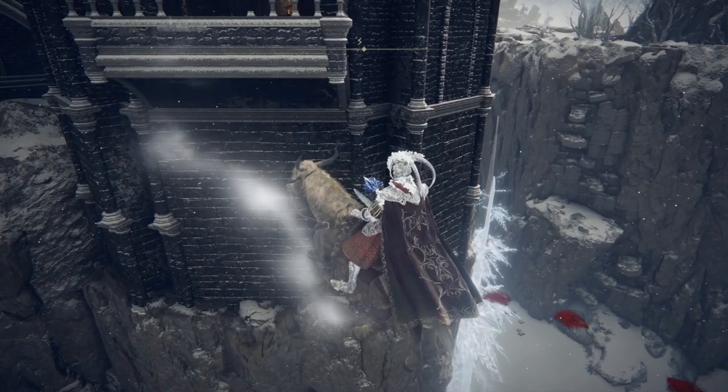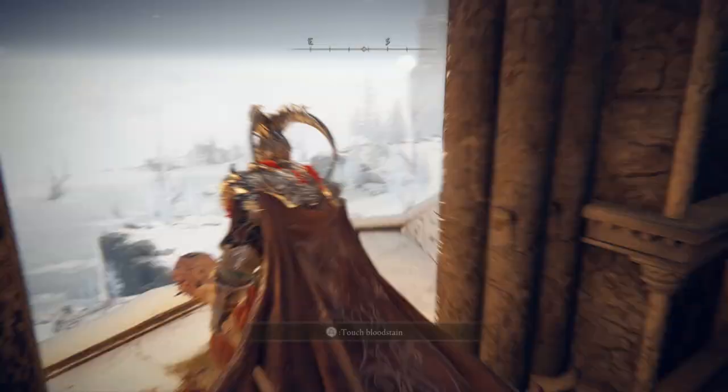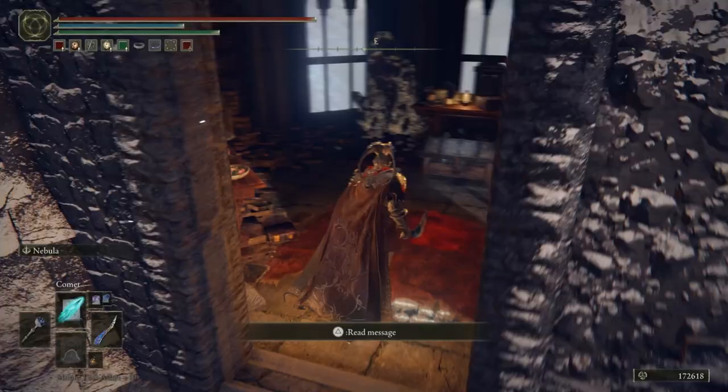We're now on our way up to the tower and we have made it into the Heretical Rise. Beware of lots of enemies in here — I always forget the name of these buggers, but you know the ones. As always, let's work our way up to the top of the tower, and this time we'll be rewarded with the Founding Rain of Stars, which is a legendary spell. Doing that opened up the rise so we can walk back out the main entrance and I'll meet you at the next part of the video.